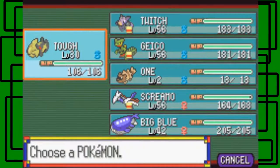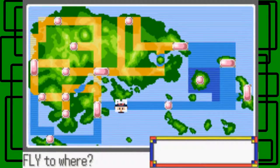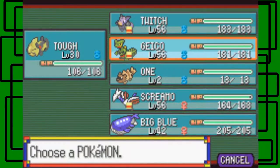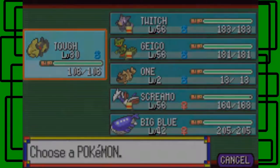Around Route 134, awesome. So let's go — just Screamer again, and I want to fly to Lavaridge Town. What I want to do is deposit Big Blue and Torkoal in the PC, and get Smokey my Torkoal, Fighter my Hariyama, and Metroid my Tentacool. So I'll do that real quick.